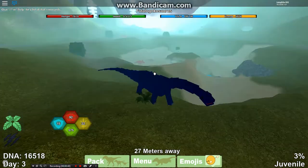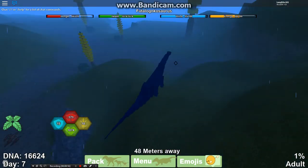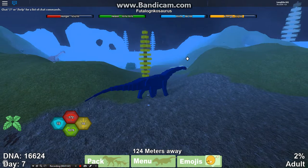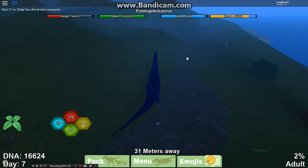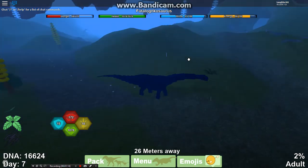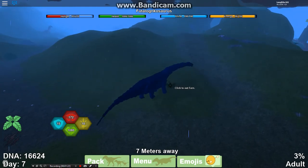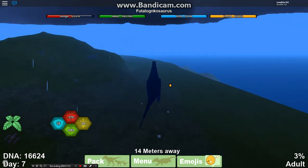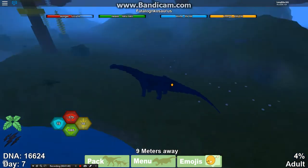I'll be back as an adult. Okay guys, I am back as an adult. If you don't know what dino this is, I never knew this was in the game until I watched 848 Studio, so go check her channel out. It's a decent dino — it has 173 attack damage, 18 speed as the normal speed, and the average sprint speed is 22. So it's not bad for a long neck to go that fast.